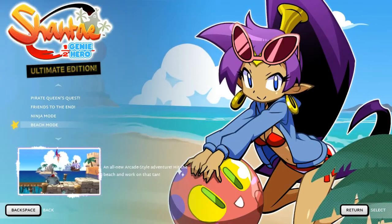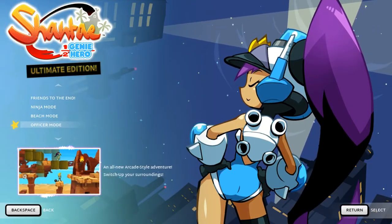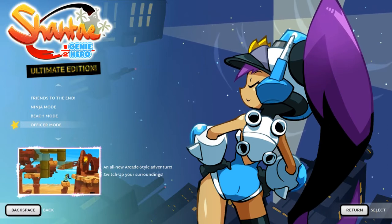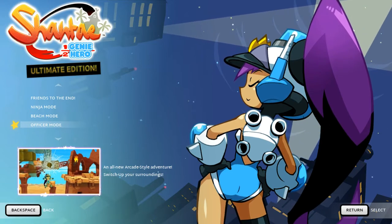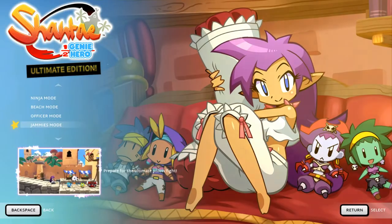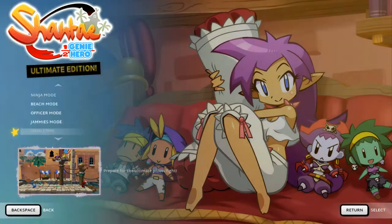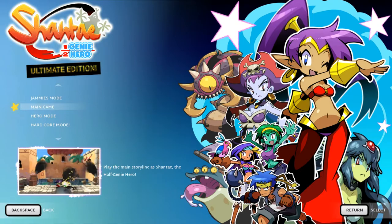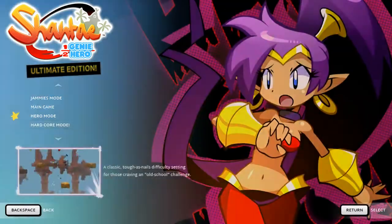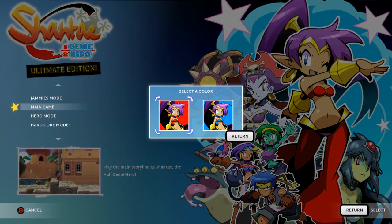There's also ninja mode, arcade style adventure, dash and slash, beach mode - hit the beach and work on that tan - officer mode, arcade style switch up your surroundings, and... prepare for the ultimate pillow fight. I have absolutely no idea if these are just alternate modes for the main game or if they have their own levels. We're gonna start with the main game; I'll probably take a look at a couple of the others, not hardcore though.